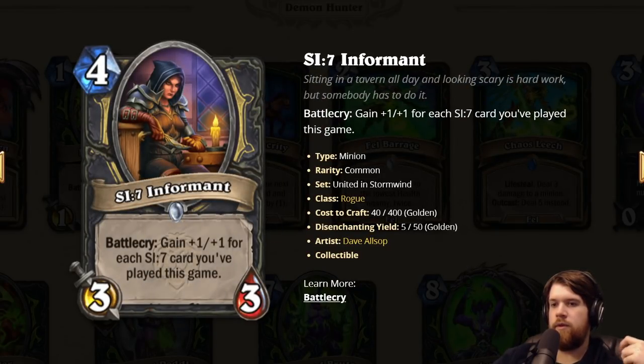Next up we have SI7 Informant: a 3/3 with Battlecry, gain +1/+1 for each SI7 card you've played this game. We've seen the Operative, which sucks. Extortion is pretty good but you might be trading it, and I'm pretty sure it won't count if you trade it. For this card to be good you need to have played at least two, probably three SI7 cards — seems kind of hard to do on curve. I just don't love this card; it's gonna be so bad most games at least on curve. Kind of seems like garbage.